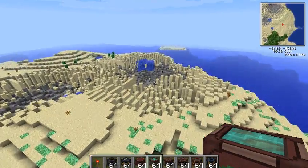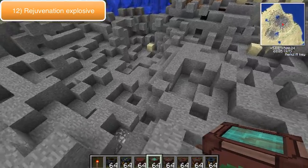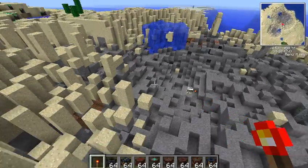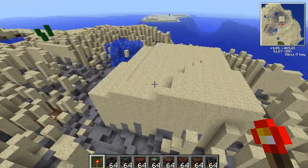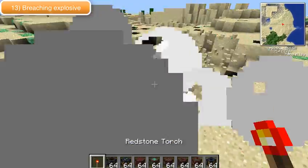This next one is the rejuvenation explosive. As you can see on the side it has a leaf, so that will probably mean it will create stuff. As you'll be about to see here, it creates the land — but not only that, it actually creates it back to the same level.